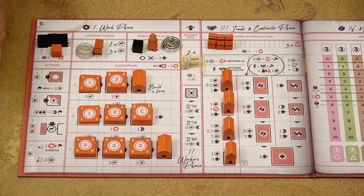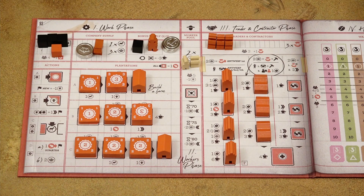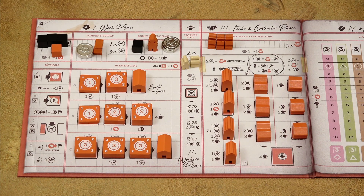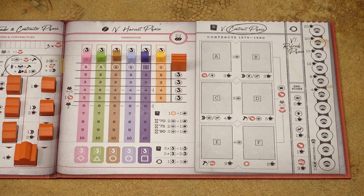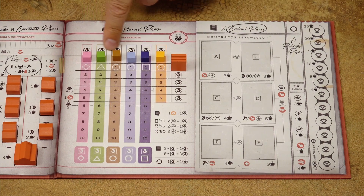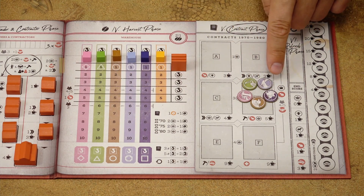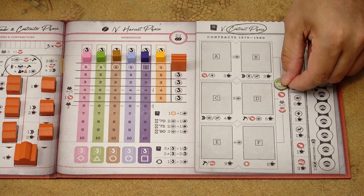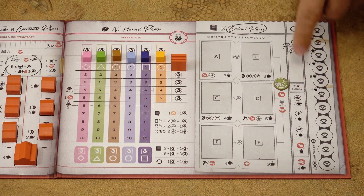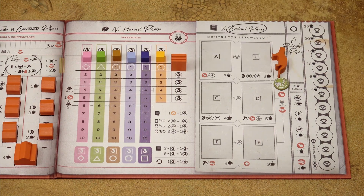Place all buildings in their designated areas: four warehouses (keep the fifth nearby for now), three production stations, three trade fair posts, and one hospital. Now place the fifth warehouse in this space. Take the six coffee cubes and place them on the zero space on each warehouse track. Take the last five remaining animal counters, shuffle them, and randomly give one to each player, who places it in the space next to the contract area. Each player also places one of their civet cats there, and in a four and five-player game, also one of their traders.